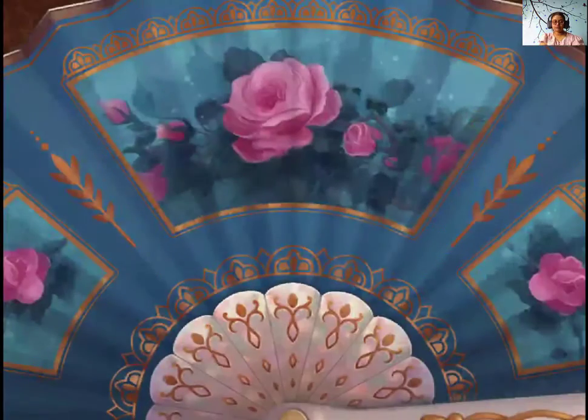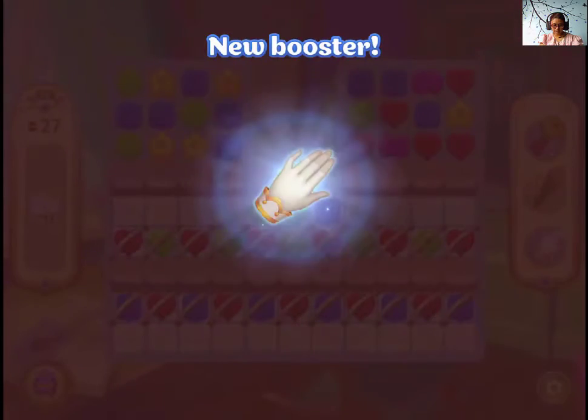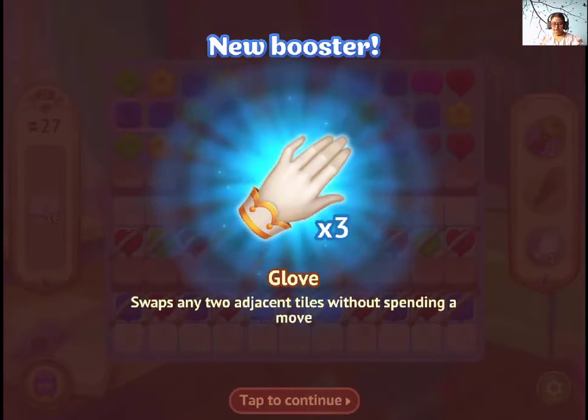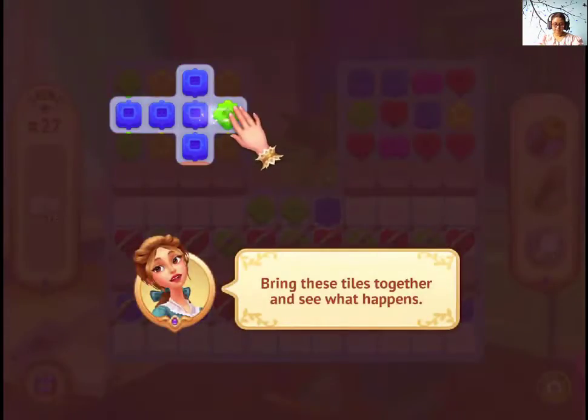Hi guys, let's continue Storington Hall level 21. We need letters 16, all those glove swaps allow us to adjust the tiles without spending a move. Okay. Interesting.